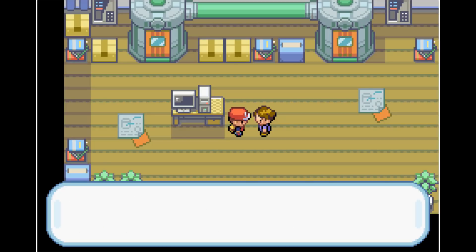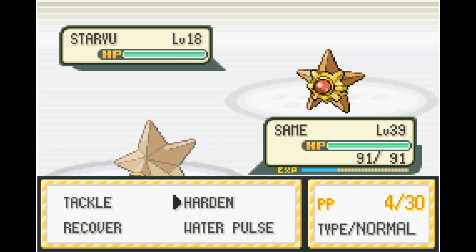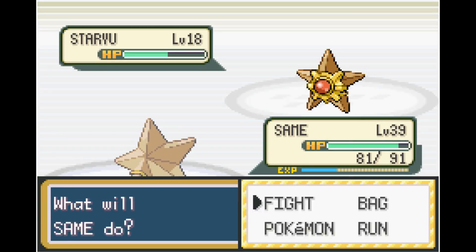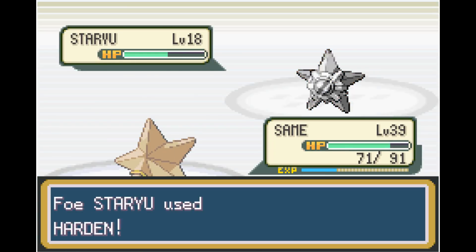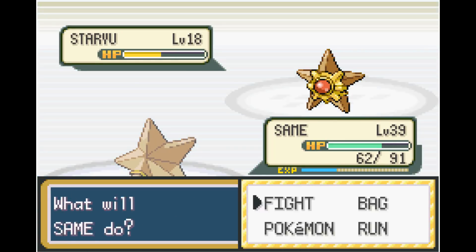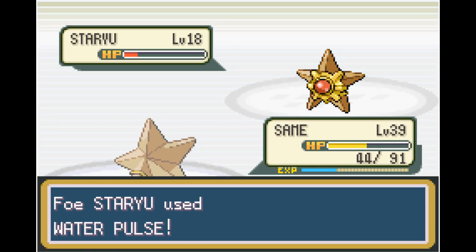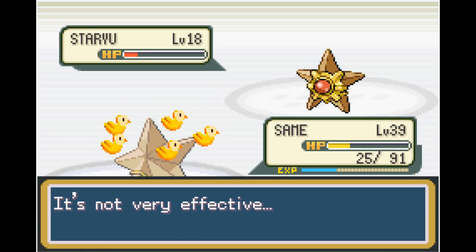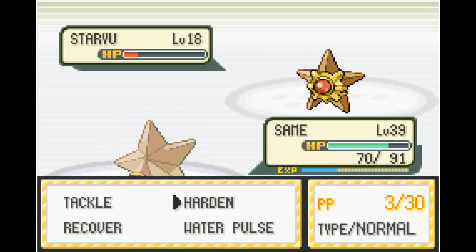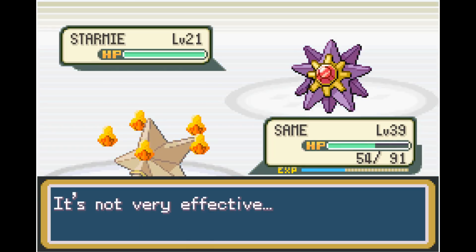Next up is Misty. We are all the way at level 39 now. After multiple attempts, I decide going for Transform is far better than going for Struggle. Misty's Staryu has Recover, which is great since we can't use items in battle. Misty kept healing up Staryu, making it a real pain to take out. After almost taking out Staryu with Tackles, we get confused by Water Pulse — but luckily we don't hit ourselves, use Recover, and take Staryu out with one Water Pulse.